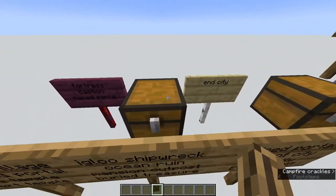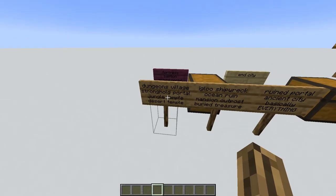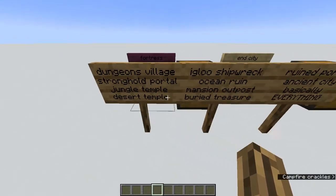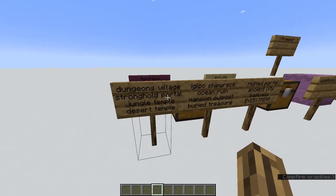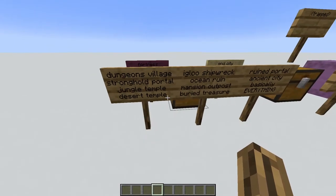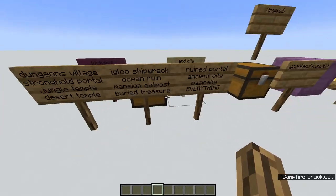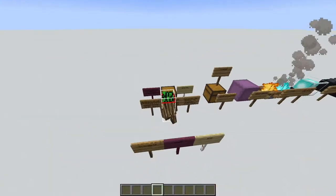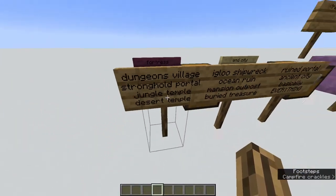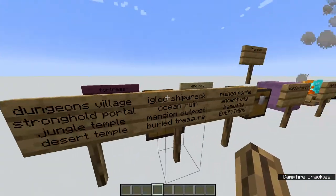The chest is probably the thing that will show on the pie chart the most, and it basically spawns in all these structures: dungeons, villages, strongholds, ruined portals, jungle temples, desert temples, igloos, shipwrecks, ocean ruins, mansions, outposts, buried treasures — literally everything. So if you see a chest, most of the time it's going to lead you to a dungeon, but it can lead you to any of these.